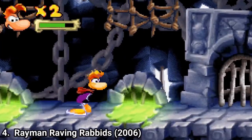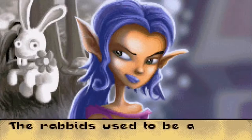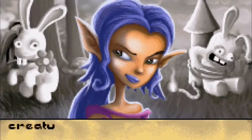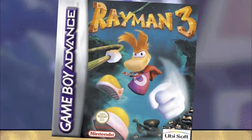Rayman Raving Rabbids has Rayman stopping the rabbits — some animals that have been abused by the population and that now want to take revenge. So Rayman stops the abused but vengeful animals from their plan of revenge. The game is original; Rayman 3 was actually Rayman 2 in disguise, but this game is unique.